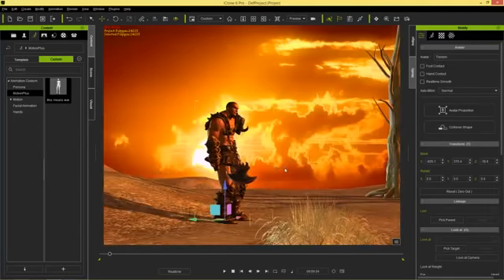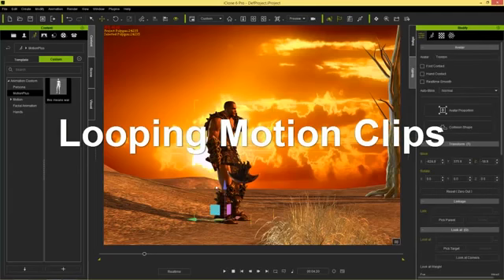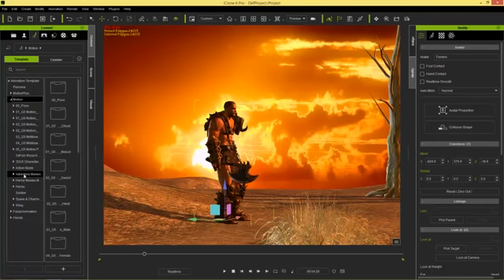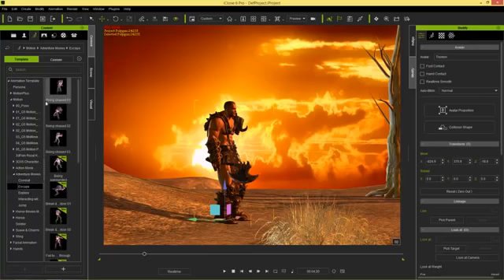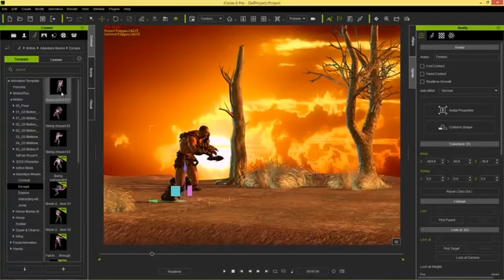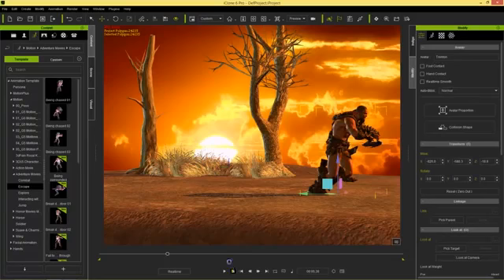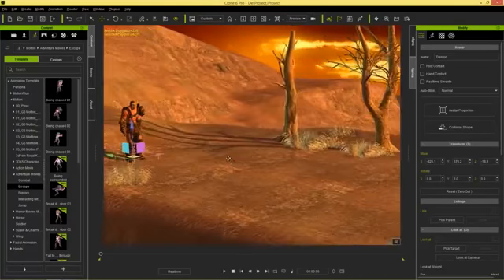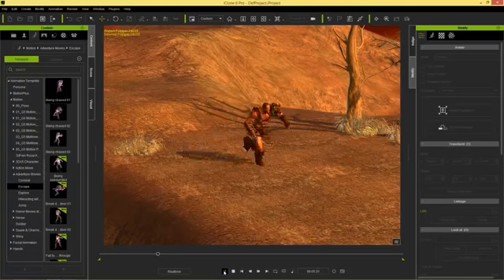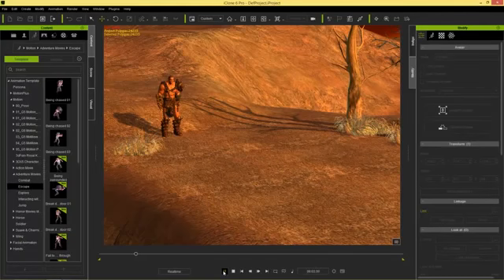After he finishes saying 'this means war,' I want to start his running animation. I'll go to the motion section in the templates and use an animation from our Adventure Movies content pack — 'Escape Run,' being chased, clip zero one. I'll apply it once so Trenton starts running, apply it a second time to continue running, and apply it one more time for good measure — three loops total. Let's go back to the beginning and take a look at the entire animation.